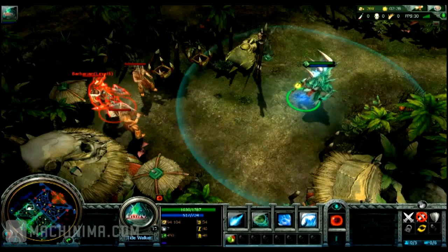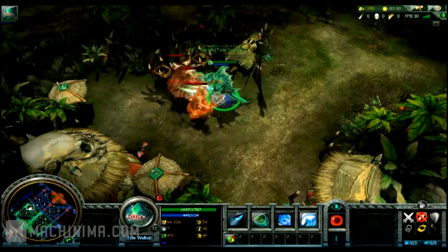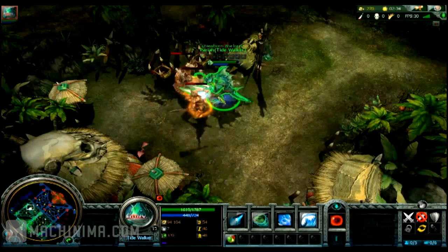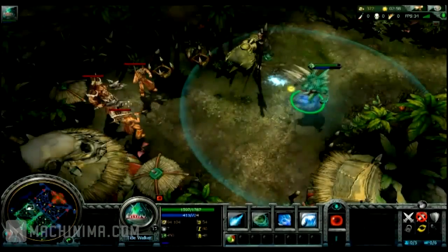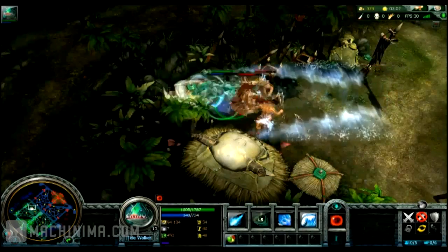Tidewalker's first ability is Ocean Blast. The move is a targetable range attack that damages and slows all enemies where it lands. Second is Surging Whirlpool — Tidewalker dashes in a straight line and damages all enemies he passes through.